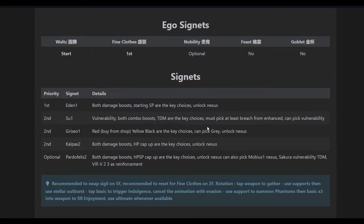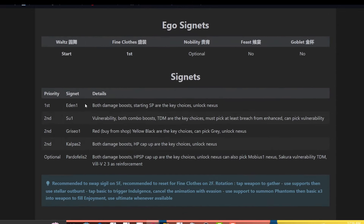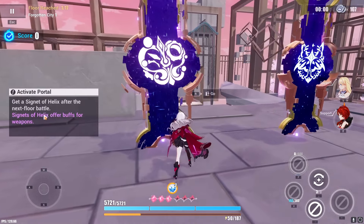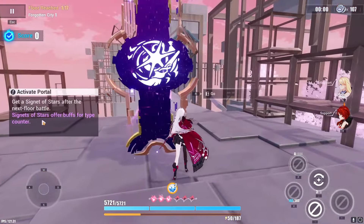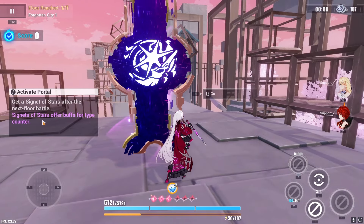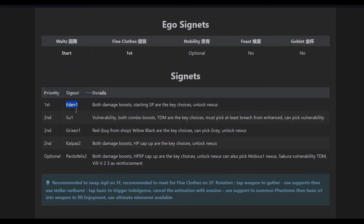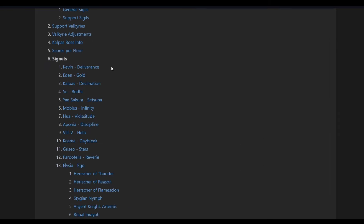I want to showcase a quick discrepancy on the website. For the guide, the Signets are classified by the actual Flame Chaser's name — so for example, it's Eden, Sue, Griseo, Kalpas, etc. But in the actual game, when you're choosing Signets, they're called Signets of Helix, or Discipline, or Stars — these are not the actual Flame Chaser's names. If you're not sure how to discern which Signet is which, I'll leave a link below. If you go to the Signets section, you can see what they're associated with — so Eden is Gold. For example, Discipline is actually Eponia.